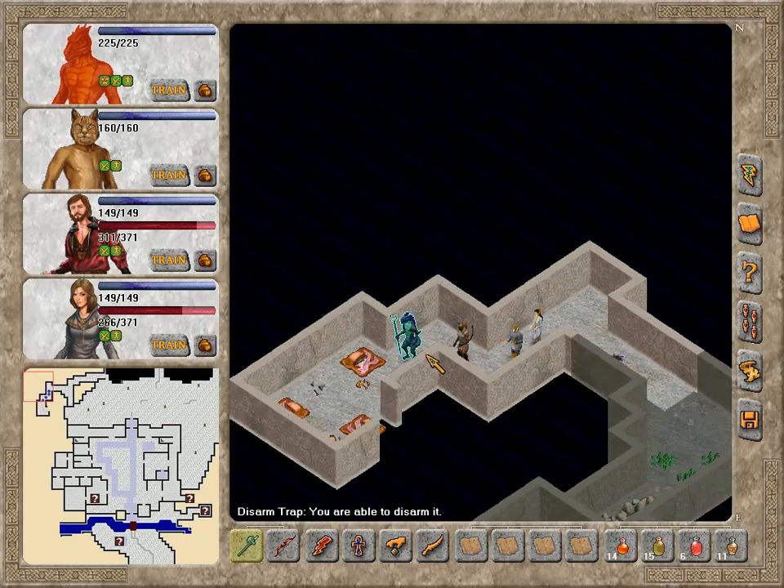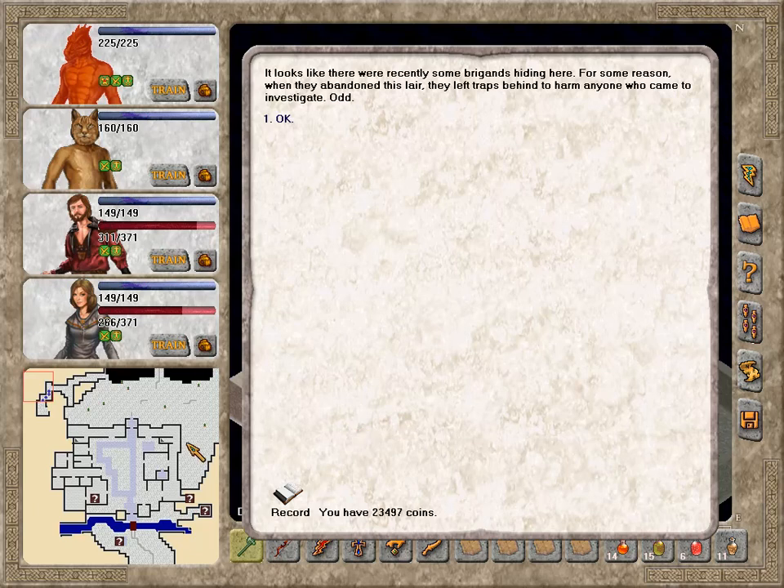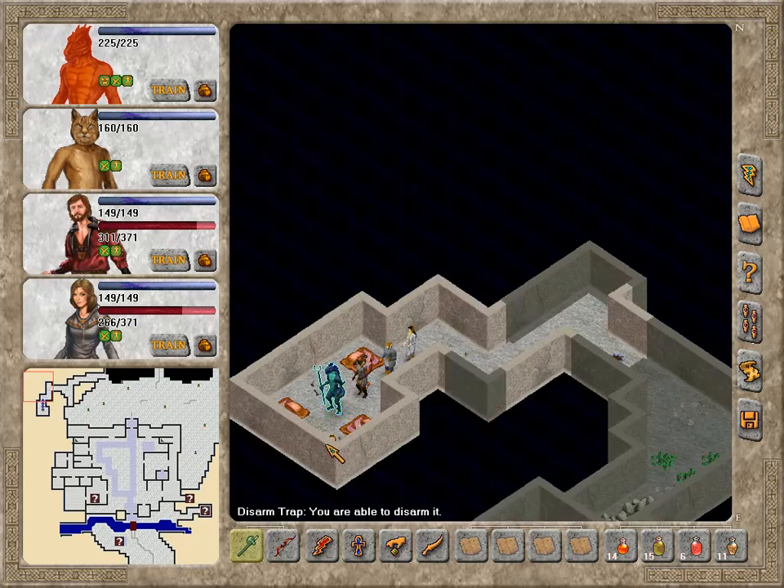It does go south from here, but only to here, though. It looks like there were recently some brigands hiding here. For some reason, when they abandoned this lair, they left traps behind to harm anyone who came to investigate. And there is literally nothing here.